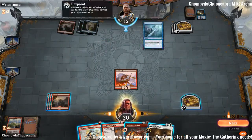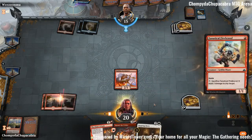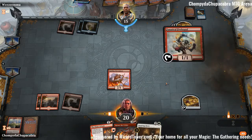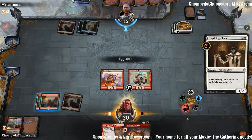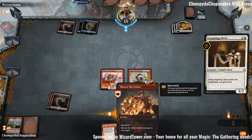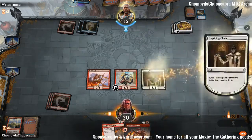We haven't run into very much mono red — I was expecting way more mono red. I think we're still going to run out Inspiring Cleric because the extra life is nice and just having a 3/2. We're a player — 3/2 before we Flame of Keld. We'll do Flame of Keld and Skewer the Critics next turn, assuming we don't draw anything really good.